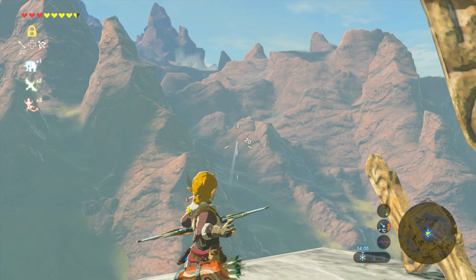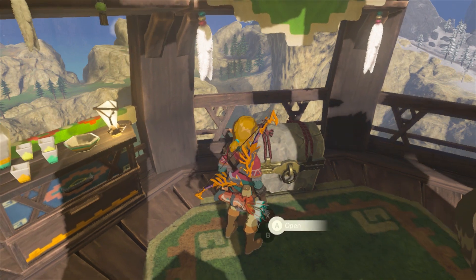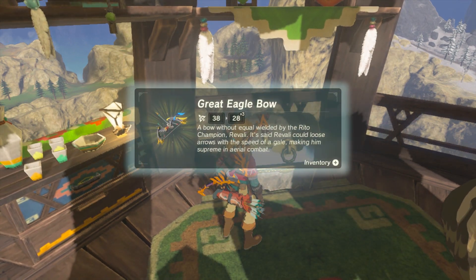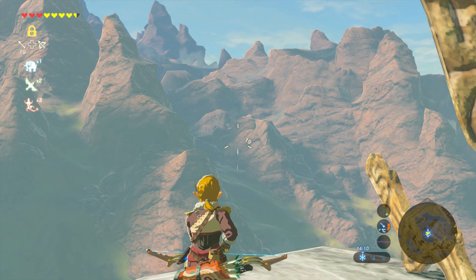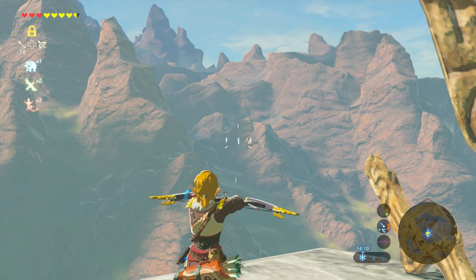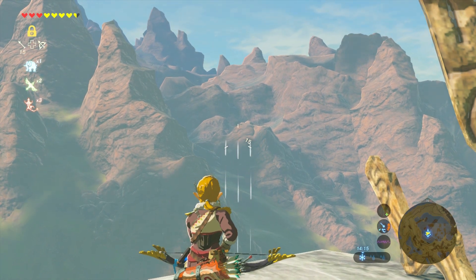In the end I decided to use the great eagle bow. This is the bow that you get after you complete the Rito Divine Beast. This bow is really great for this, and there are a couple of reasons. It shoots almost as far and straight as the ancient bow, but it fires much faster. It also fires three arrows at once, which makes aiming a little bit more forgiving, at least on the horizontal axis.